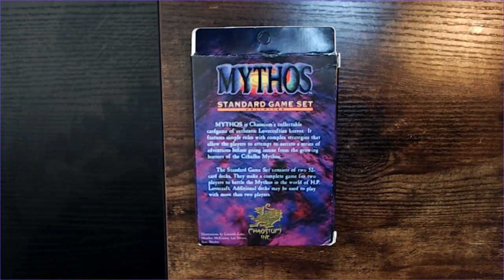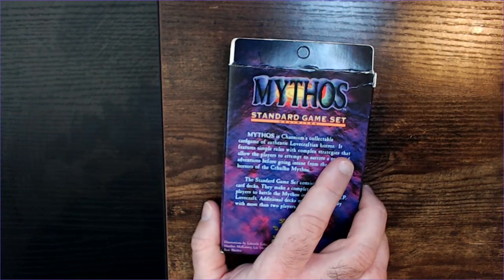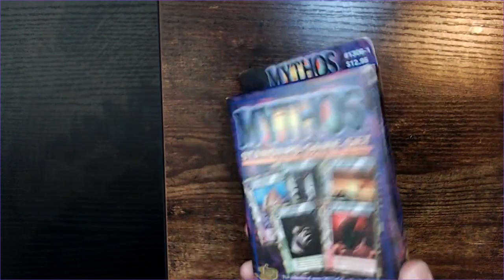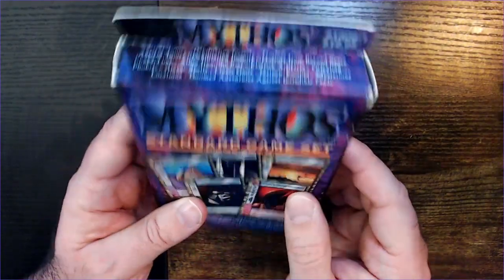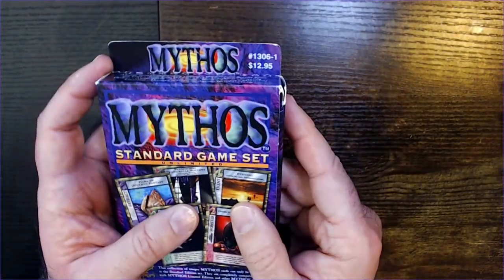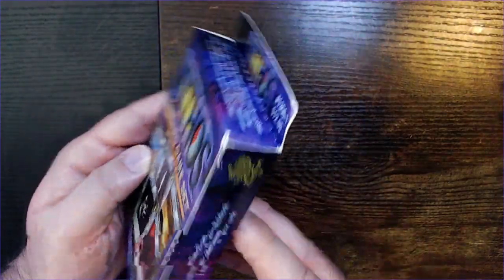A standard game set consists of two 52-card decks, making a complete game for two players to battle Mythos in the world of H.P. Lovecraft. Additional decks may be used to play with more than two players. Here we have the cover: Mythos Standard Game Set Unlimited. I'm not sure if the 'unlimited' means anything. It looks like it used to go for $12.95, which might have been a little more expensive at the time since you get two decks.